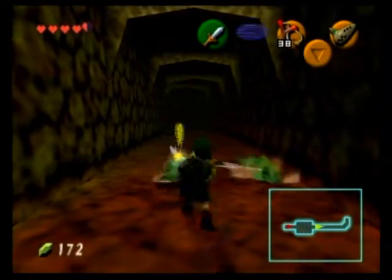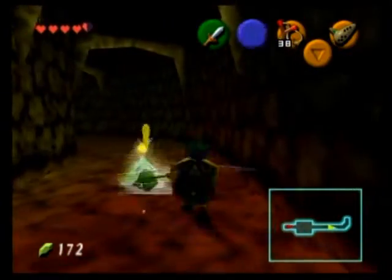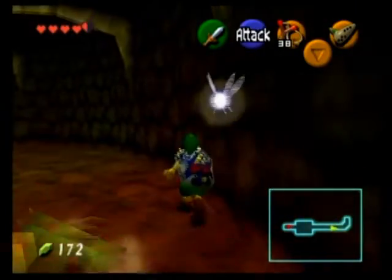Be careful down this corridor — there are baby Dodongos here. You can kill them if you want, or ignore them. But remember, when you kill them, they explode.